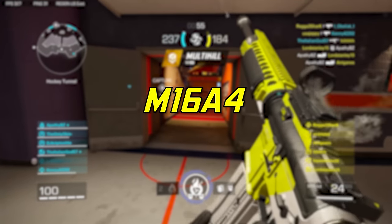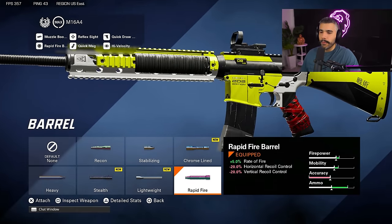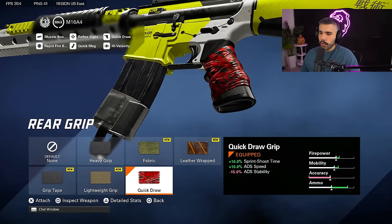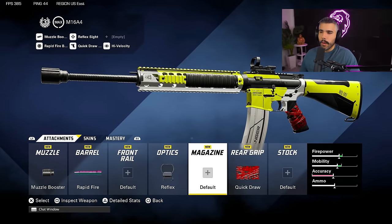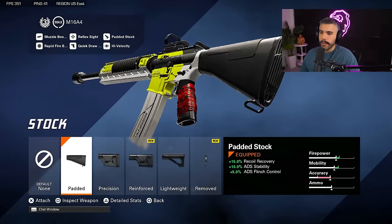Next we've got the good old M16, one of the best ARs in the game. When I use it I'm not the biggest fan because it's a burst — if you miss a burst it can get you killed. So we're going to be rocking the cheese build. We're going to be rocking the muzzle booster and the rapid fire barrel for a huge increase in fire rate. This thing has like no recoil, so even though you're getting recoil negatives you'll barely notice it, and it just ups the time to kill by a lot. We got the reflex red dot, the quick mag, and the quick draw rear grip. You can also swap the magazine for the super light grip, lightweight stock, or a padded stock for better recoil recovery on burst guns.